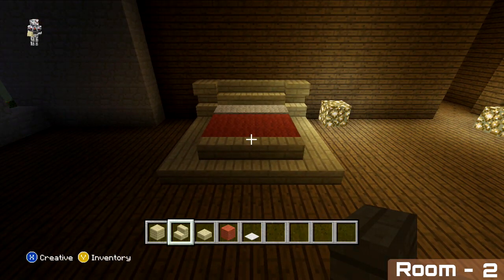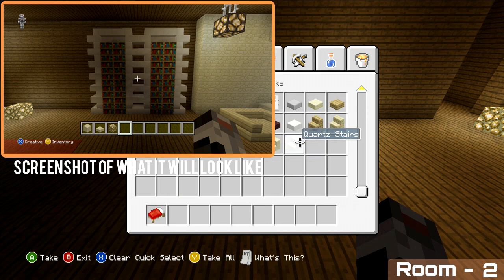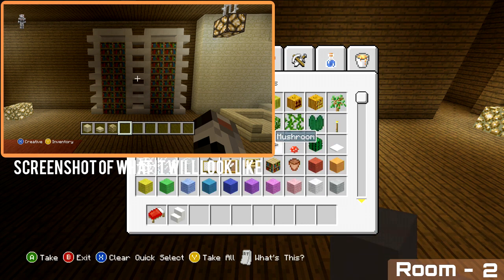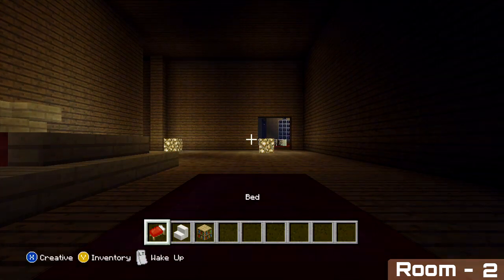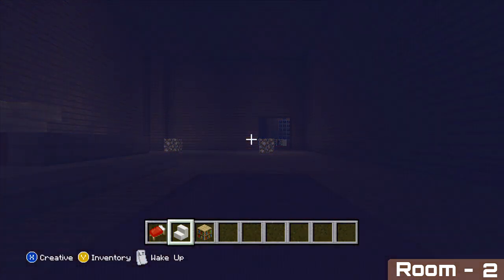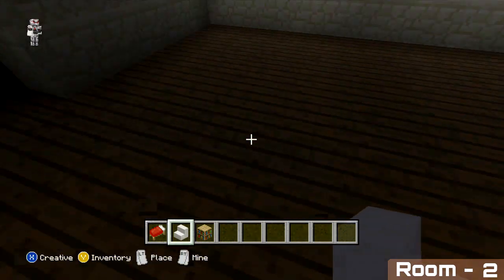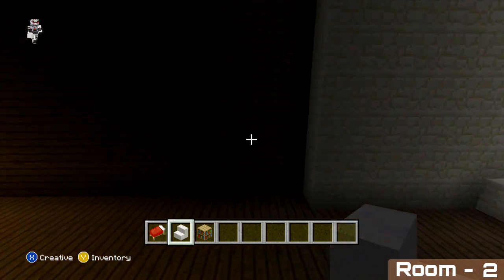That's our bed finished. Same as before, we're coming directly opposite our bed, but this time instead of placing a TV we're just going to be adding some bookshelves. To start, come one block out from the sandstone wall and place seven high with your quartz stairs.